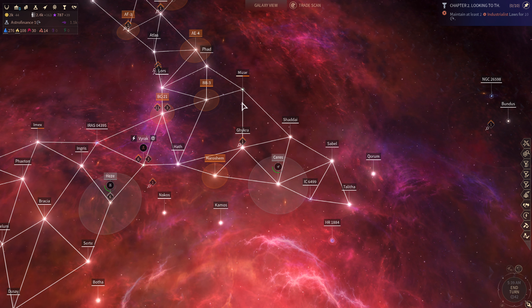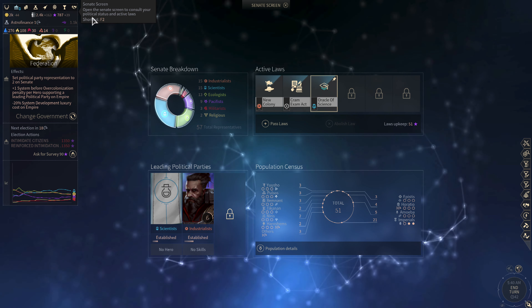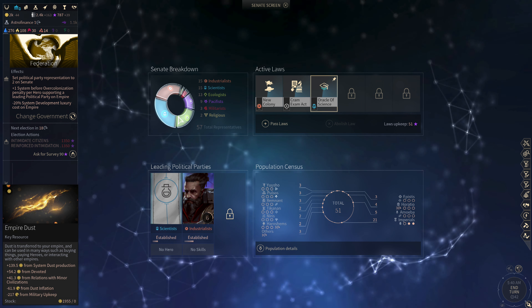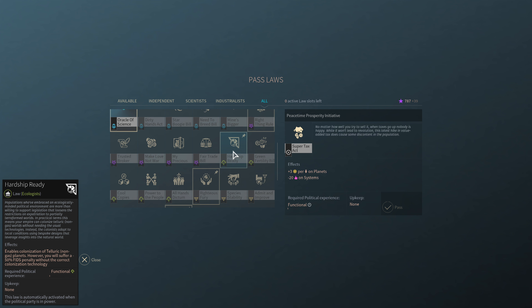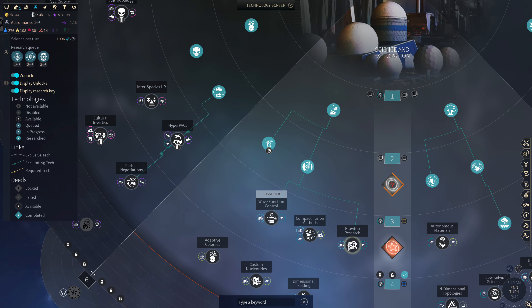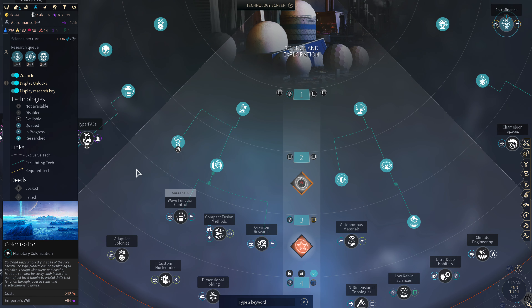Then we had the election after Turn 40. I decided to support the ecologists and used Intimidate Citizens — and that turned out to be a complete disaster. Failed totally. I spent 1,350 influence and the ecologists are not even in the government. I wanted them to take over so I could benefit from the ecologist law that lets you colonize all the rocky planets — hardship ready — so I wouldn't have to research lava, Arctic, ice, and toxic planet types.